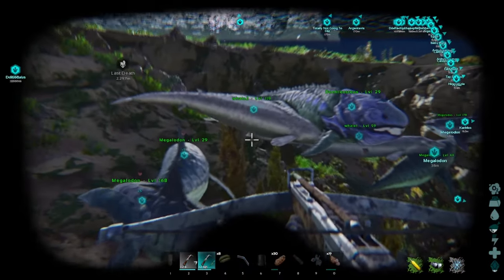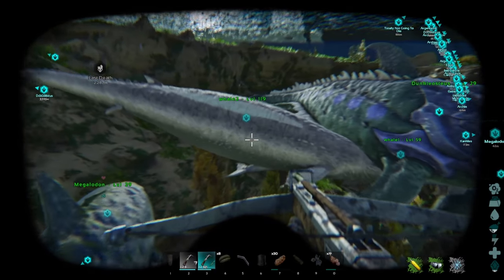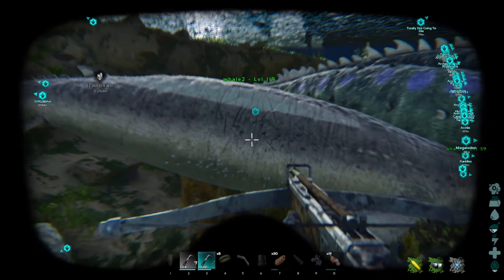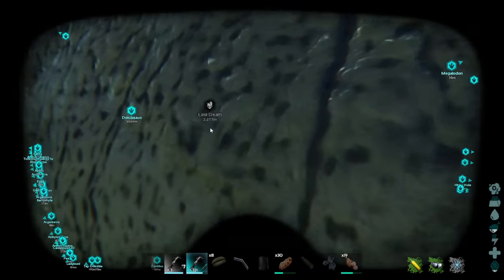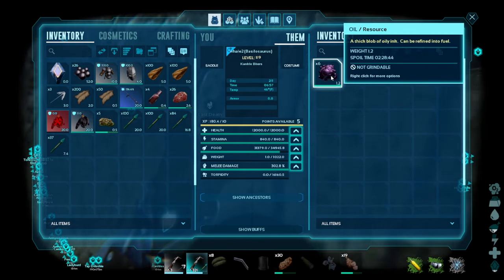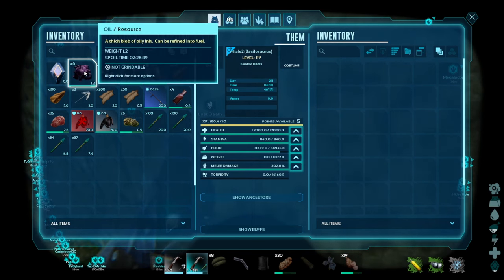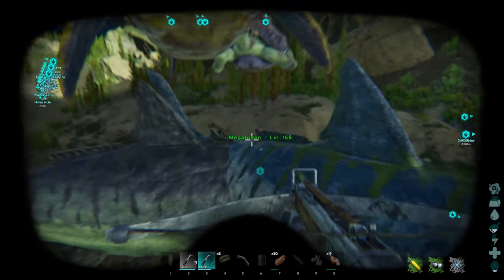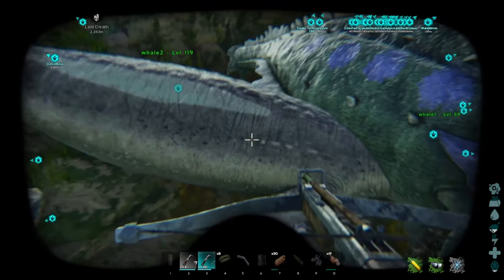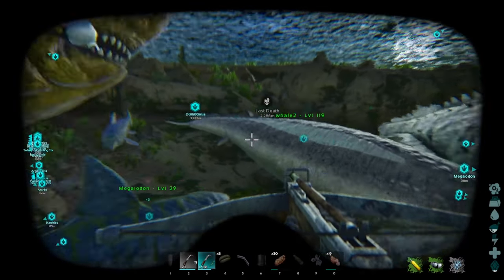In addition to all the defensive bonuses and reasons to have your basilosaur, there's another thing you can do. You can run up and go into its inventory, and it has oil — it gathers oil over time. Now, unlike normal oil, this oil will spoil, but it can be used like any other oil, just like organic polymer can be gathered and collected from penguins, for example. But yeah, that's another reason to have a basilosaur.